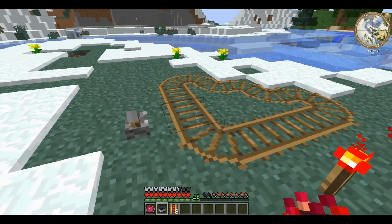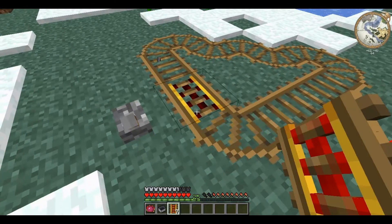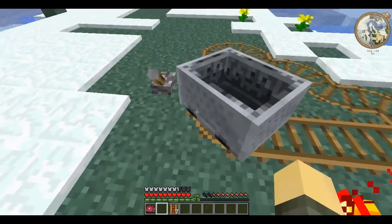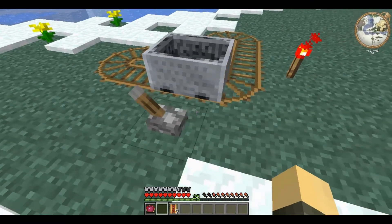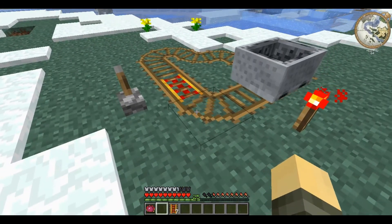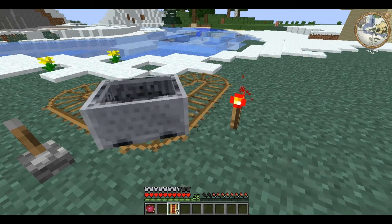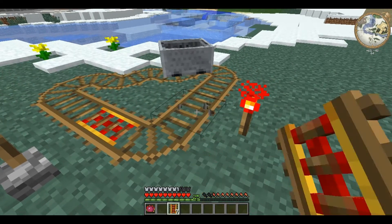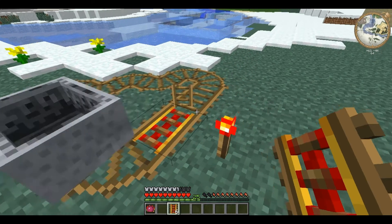These function just like ordinary booster rails except they work with wooden rails, whereas ordinary booster rails don't. As you can see, it stops the minecart until I flick the switch, at which point it accelerates it. It's redstone powered, so it needs a redstone signal to be active.